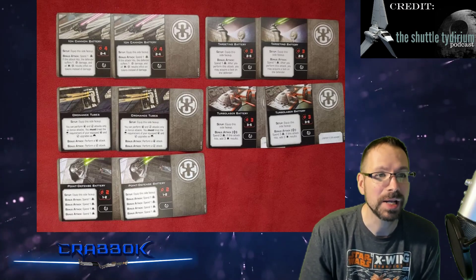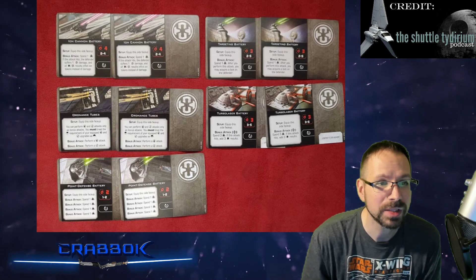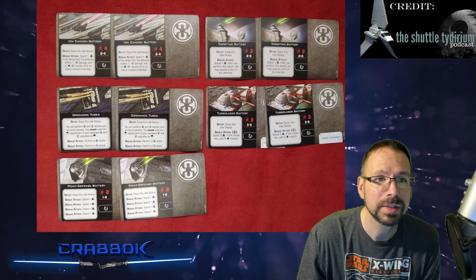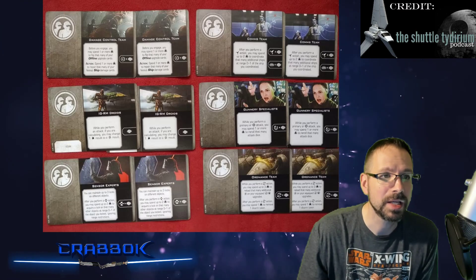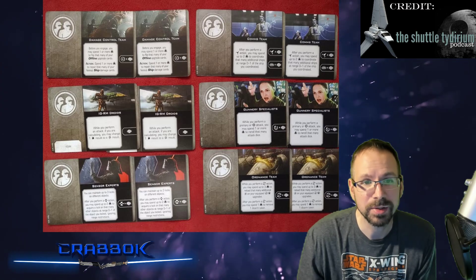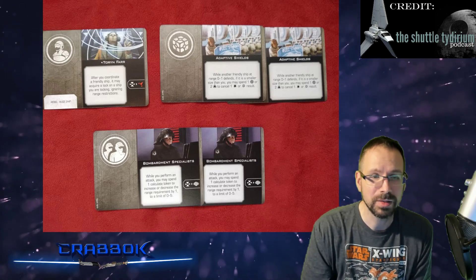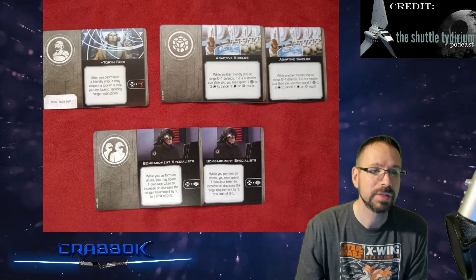We get two copies of Ion Cannon Battery, two copies of Ordnance Tubes, two copies of the Point Defense Battery, two copies of TurboLaser Battery, and two copies of the Targeting Battery. And of course, two of everything here: the Damage Control Team, the ITRM, Sensor Experts, the Comms Team, the Gunnery Specialists, and the Ordnance Team. We've got only one Torrin Farr, but she's unique so you don't really need more than one. Two copies of Adaptive Shields and Bombardment Specialists as well.